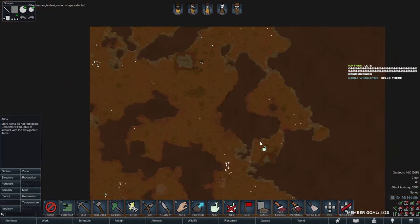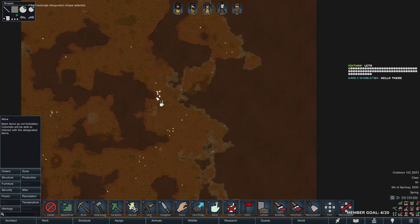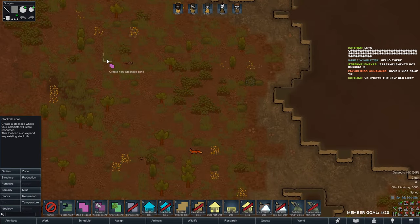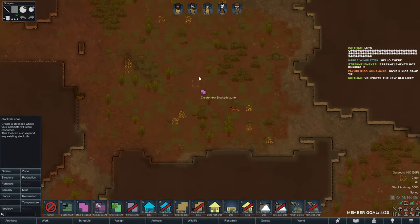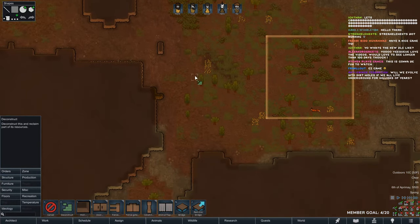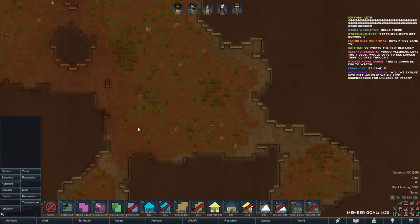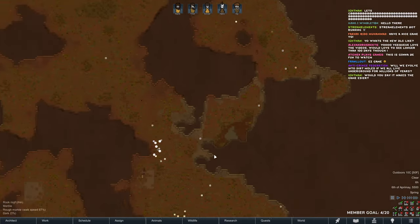We're on the lost tribe start here, so we are going to be working with a mountain. I'm thinking right about here would be good for our base. You will need a lot of food as well. Maybe around here, but for now we need to haul everything in, so let's do that.